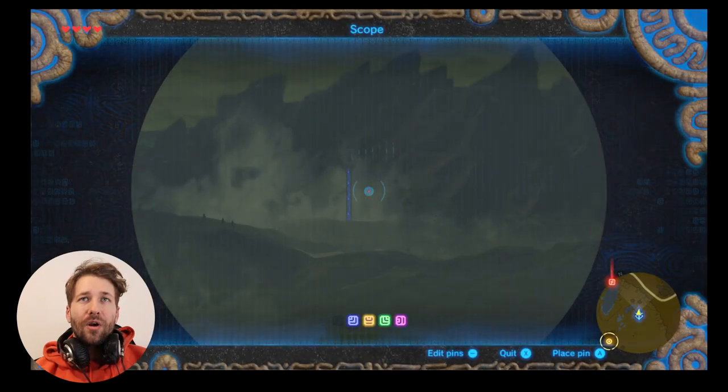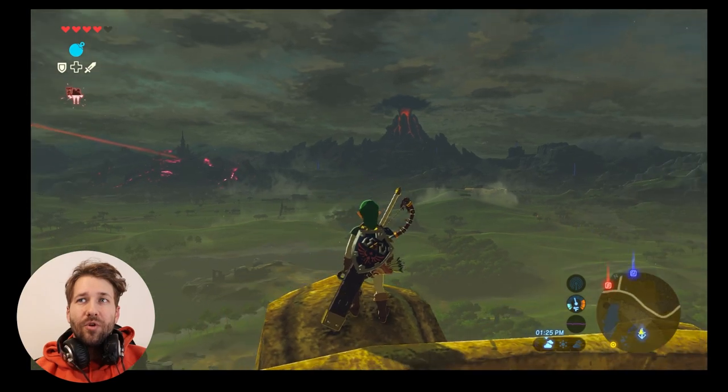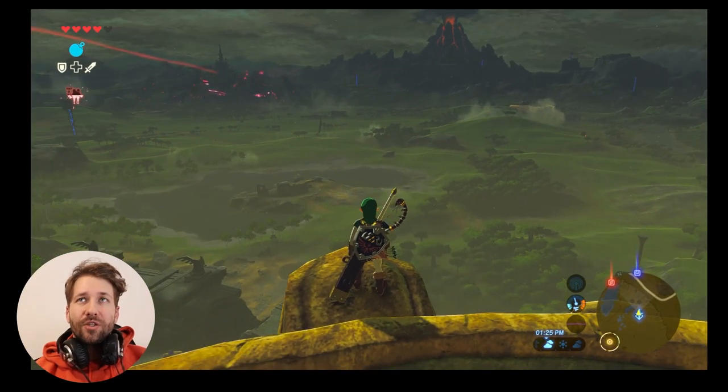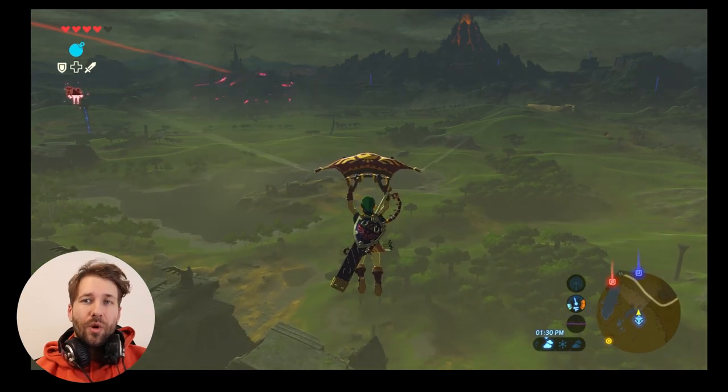I recommend looking at the tower and setting a pin by pressing A. This will give you a marker on your map for which direction you have to go. And then quite simply, just start making your way there.